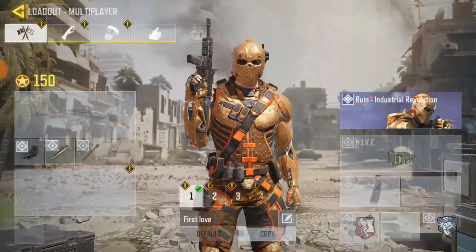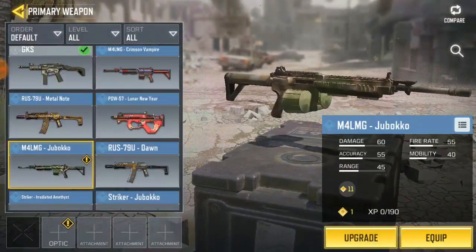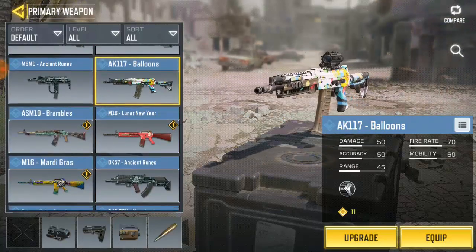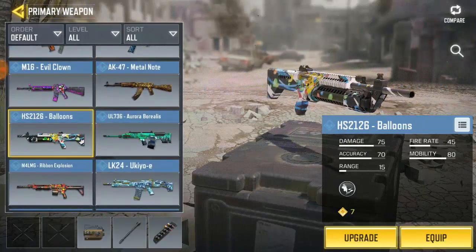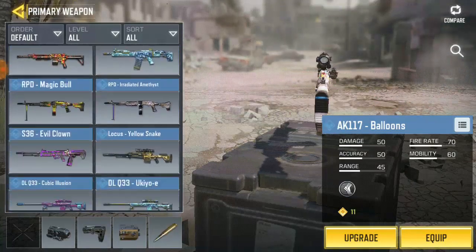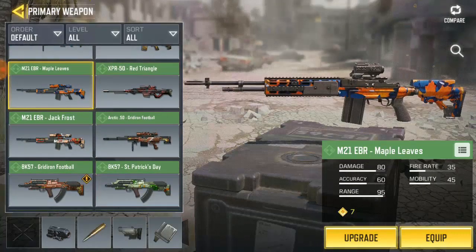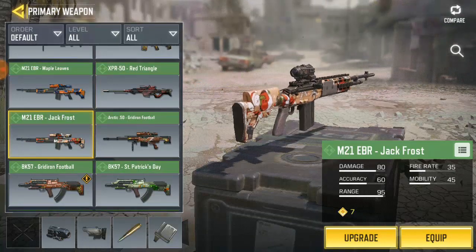Most times I try to get different skins for every gun, and most times I got some gun skins for free — like this one I got for free, and this one too, the AK5 Balloon. I love this one. I kind of arrange them so I can edit my skins to be at the same position. This skin is free too, so yeah guys, on this video I'll show you how to get Call of Duty Mobile free gun skins.